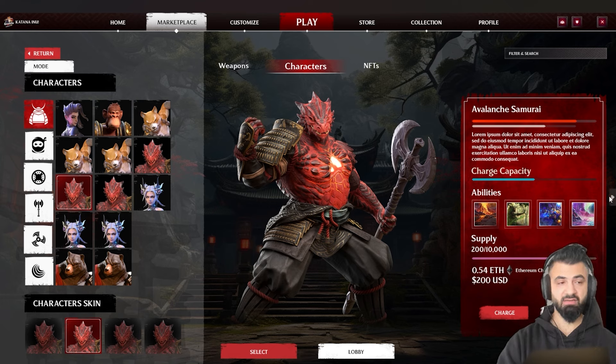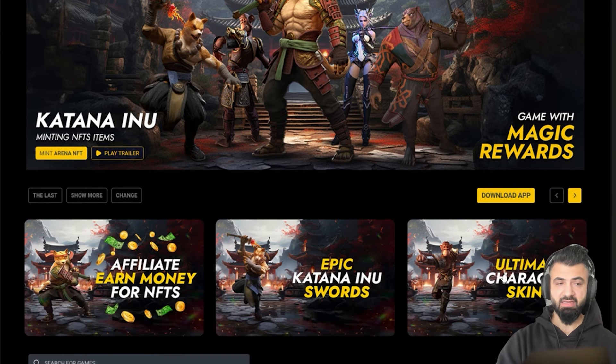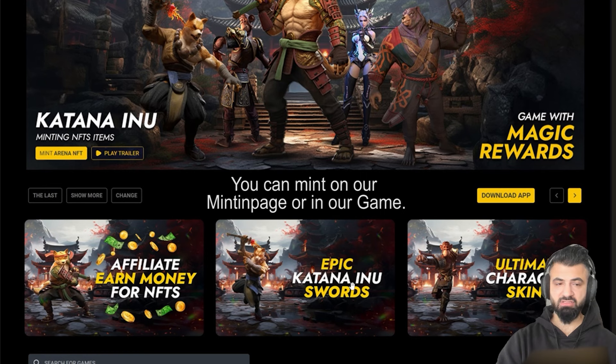That's something we are working on so far. You can copy-paste your address and send to your game wallet, which you can also directly transfer to different wallets like MetaMask and so on. You can directly send MATIC onto your wallet. This is our minting page — as you can see, you can directly go here and click on ultimate characters or swords.